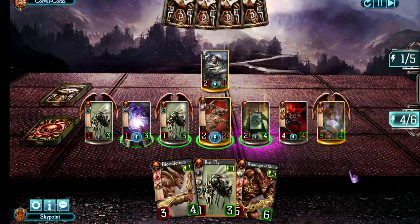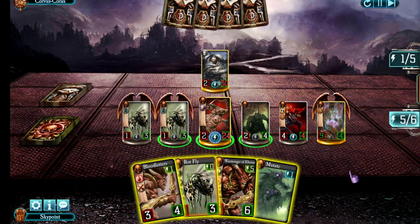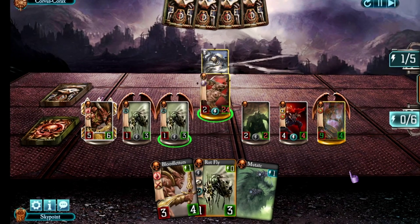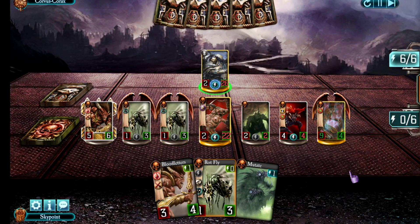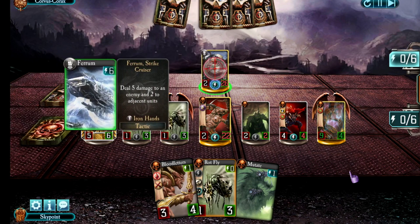There's a fresh Rotfly and another Mutation. I can destroy the Warp Rift and use the remaining energy to drop a Warmonger of Khorne to protect my troops. Ferris' health lead is down to four points, and of course he's got no troops while I have too many troops.